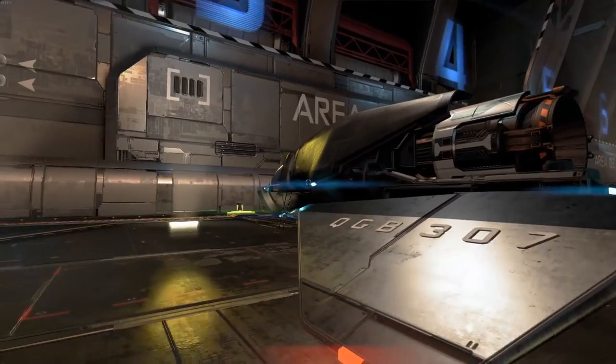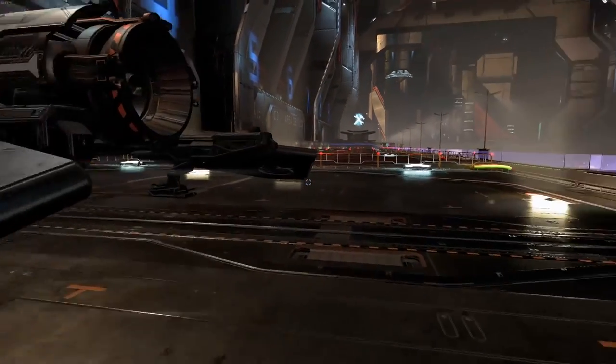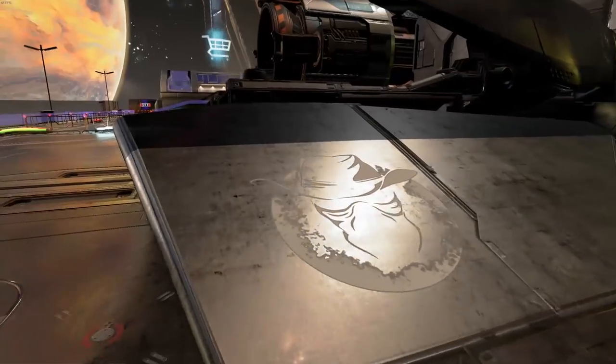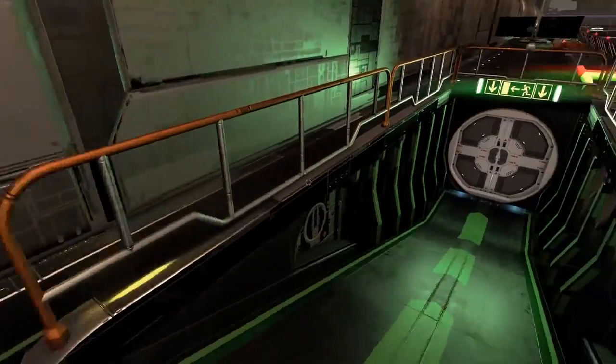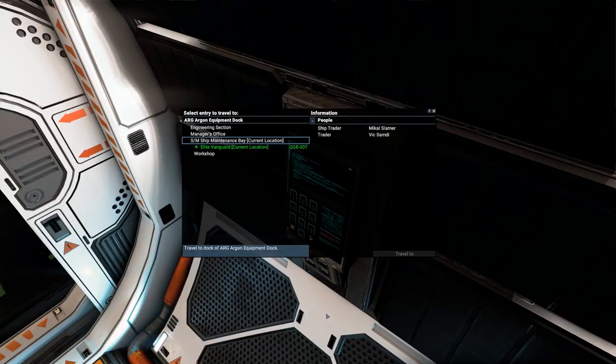So yeah, here's our starting ship. We get one big engine, one sort of OK-ish laser, and these wings. These wings actually move when you're actually moving around in the game — I'll show you that in a second. Otherwise, you can walk around on the station. There are areas down here, and you can press the transporter room and go to different places, so you can go to a ship trader.